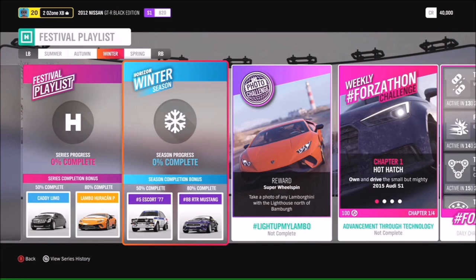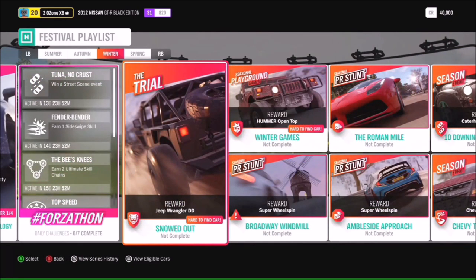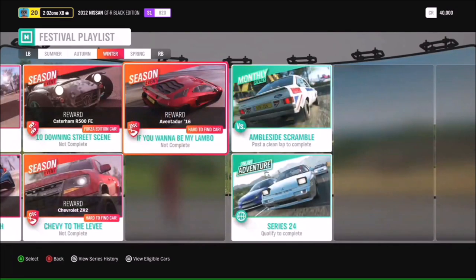At 50% in Winter we have another new exclusive car: the 1977 Ford Escort Mark II — a really awesome rally car. At 80% you'll get the Ready to Rock Mustang. The photo challenge is '#LightUpMyLambo': take a photo of any Lamborghini with the lighthouse north of Bamber. The Trial event 'Snowed Out' gives you the chance to get the Jeep Wrangler Diverti Design, and for Winter games there's the Hummer Open Top — a really hard-to-find car. There's also the Caterham R500 Forza Edition and the Chevrolet ZR2.